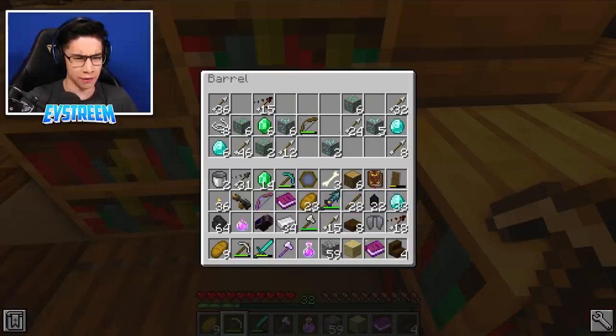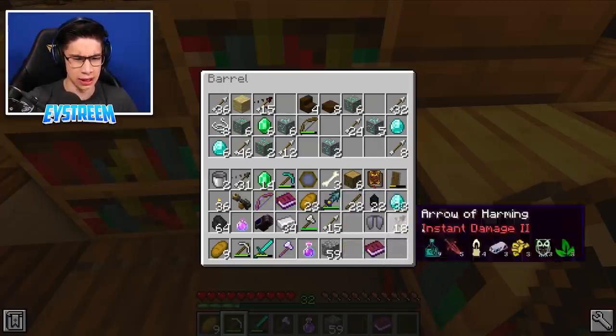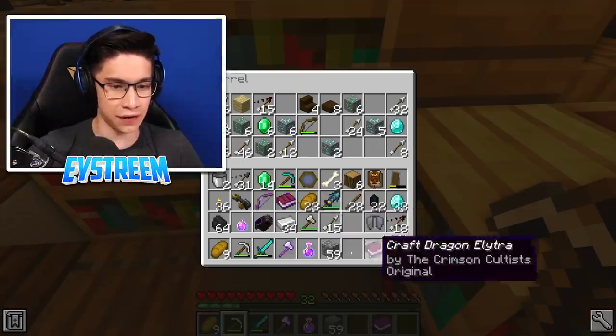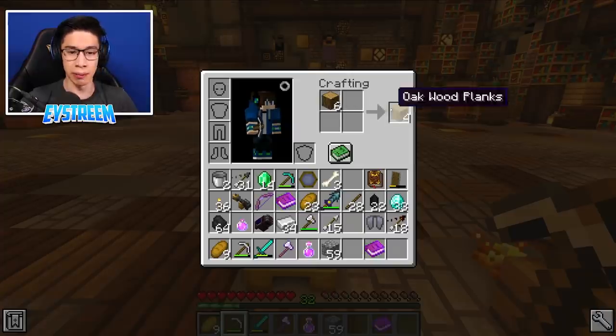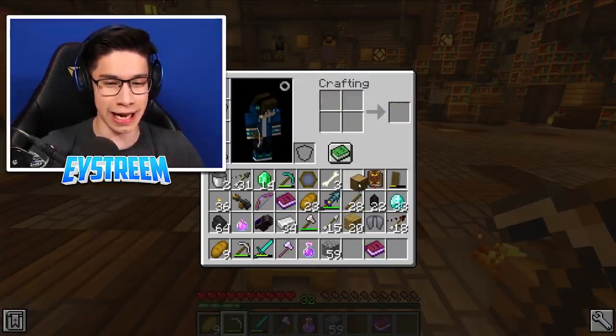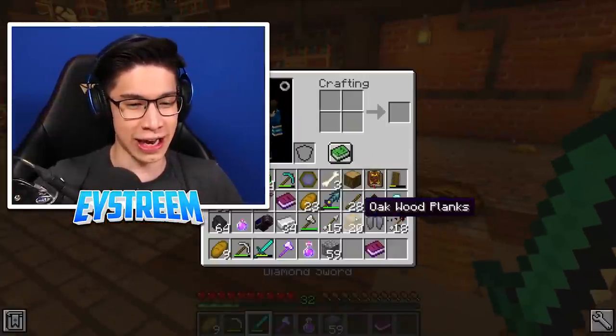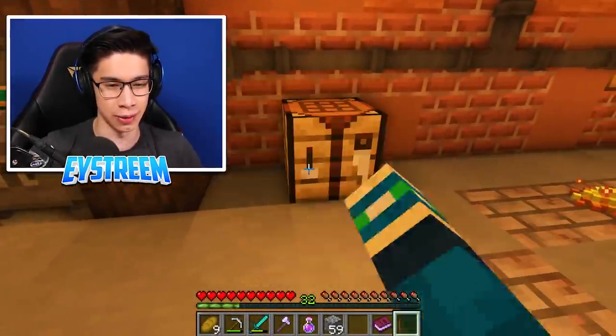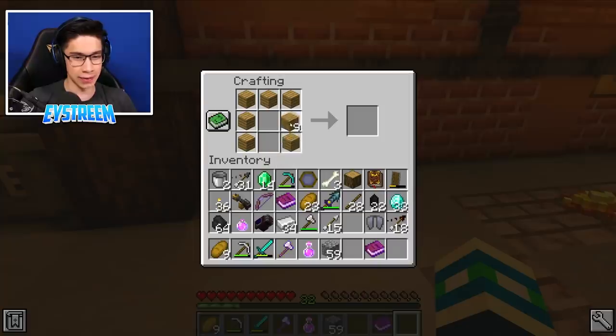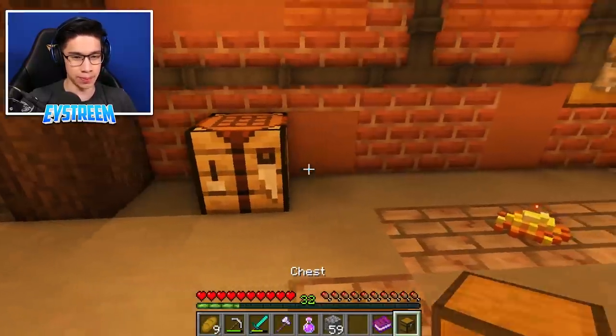We've also got some arrows of harming and some arrows of weakness. I'm definitely going to take those as well. My inventory is filling up real fast, guys. Let's get rid of some stuff. We're going to be probably making stuff here. I just don't have enough inventory space. What we might do - I'm going to craft a chest here, guys, and we'll put some of this stuff in a chest. Just remind me, guys, do not leave this stuff here.